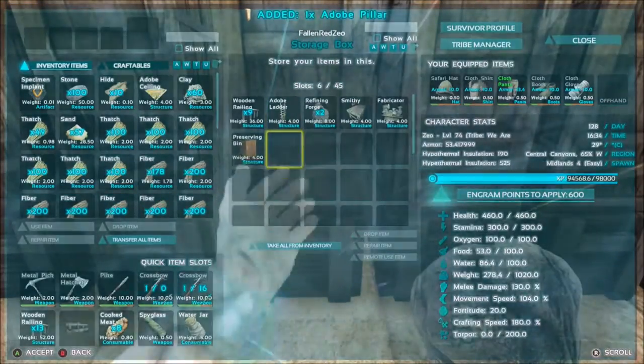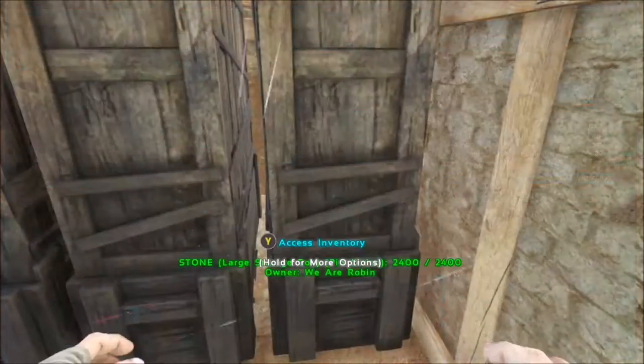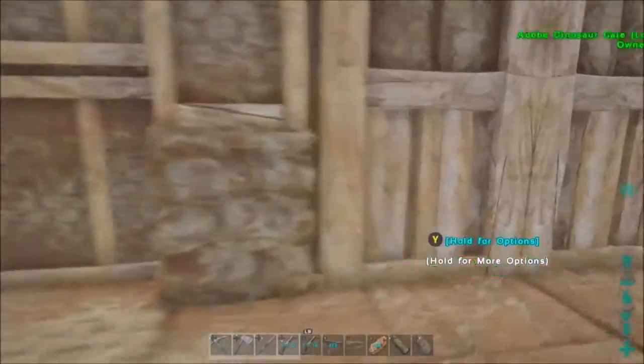Let's go ahead and take out this pillar. Stone — no, wood. So I need to go get some wood.